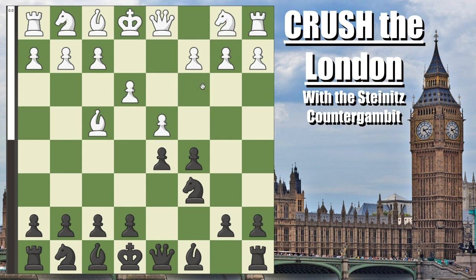Instead, after knight to c3, you simply go pawn to a6 — the best move — just prevent the knight from ever coming to b5. The knight on c3 is seriously misplaced because a pawn on c3 is much better and more typical in these London systems. So that's what to do against knight to c3, but most people go pawn to c3, and now you develop your other knight to f6. Their most common move is knight to f3, which goes into the main line position.